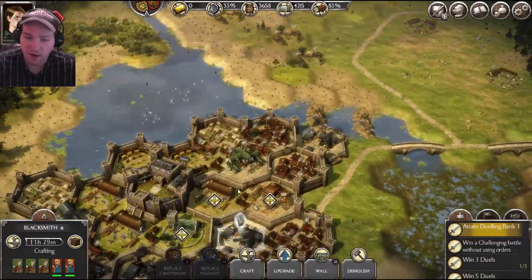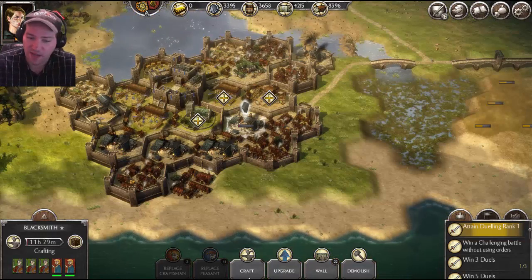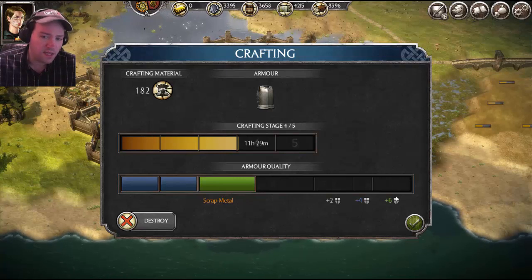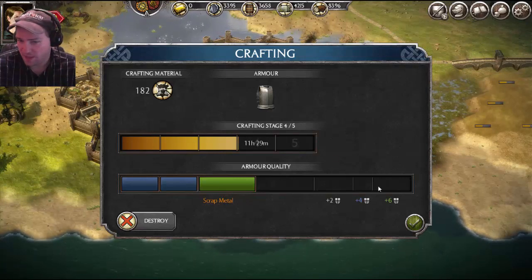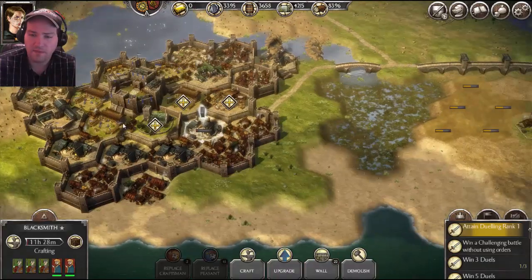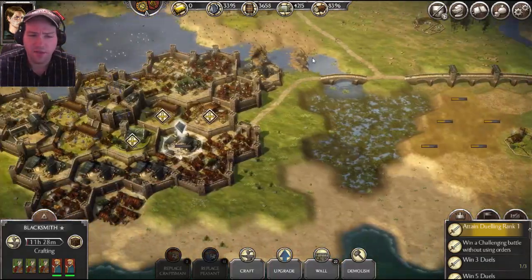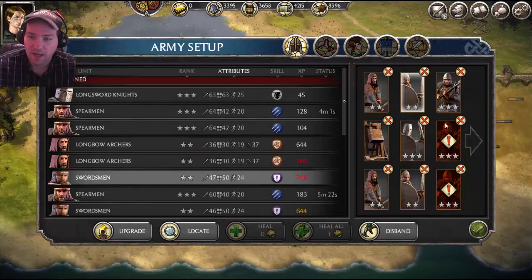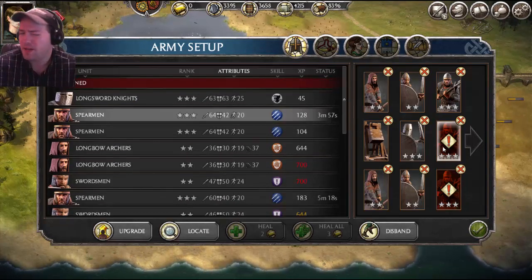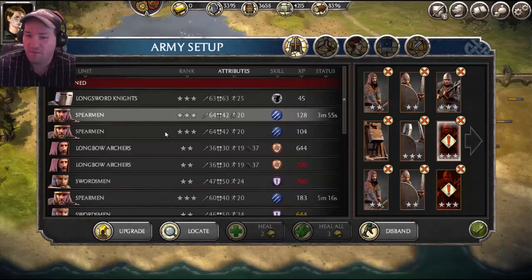I hope that explains the crafting system, because that's pretty much all I've got for that. So always make sure to do master crafting and get the equipment you want. Depending on the unit that you're crafting for will depend on what you should be crafting for them.